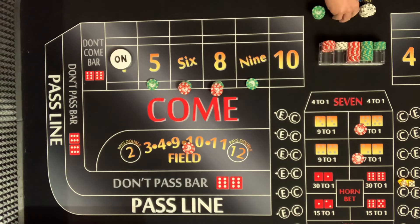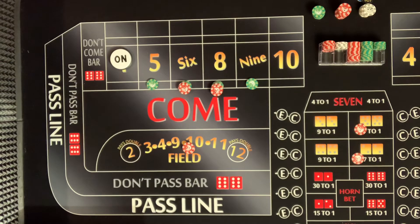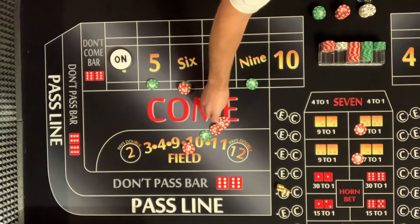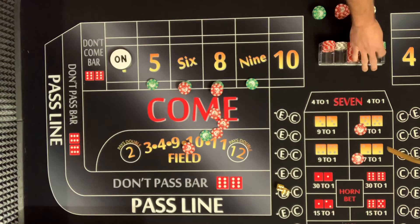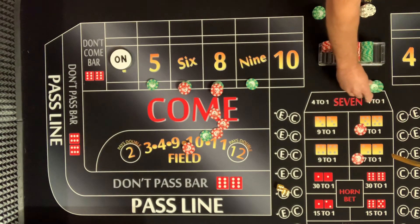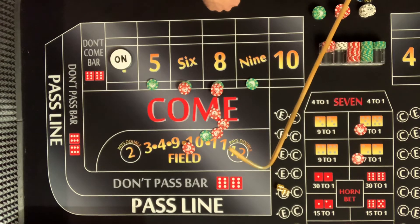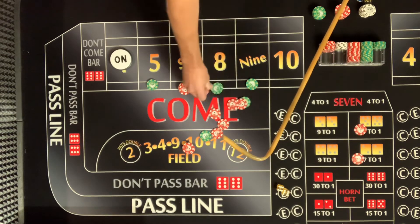Here we go — hard nine! Hard nine, twelve midnight! That's a $40 win! What are we doing now, Jake? Remember how far down we were — we're pretty much back to where we were with our profit. We have a lot of money out here. Maybe drop back down to $60.